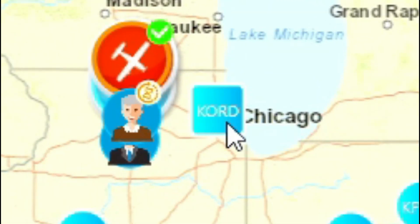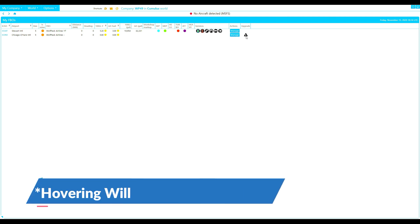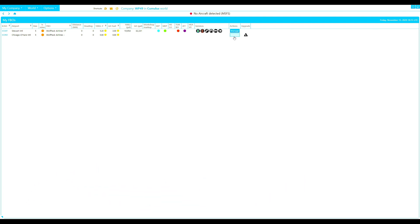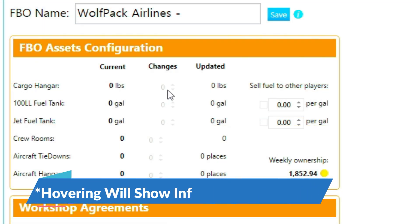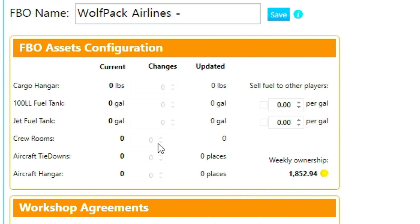You will see that O'Hare International Airport now has a square logo instead of a circle. That means we have an FBO either under construction or present, and we can monitor our FBO progress by selecting the FBO Chicago O'Hare International Airport right here. We can see that it is being upgraded, and that gives us an overall upgrade completion day, which is 11 real-time days from right now. If we want to drill down further and see when each feature will be done, we can click the Manage FBO button and hover over each item.